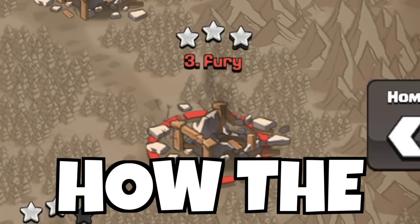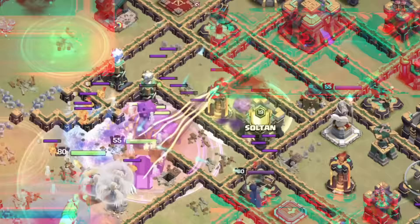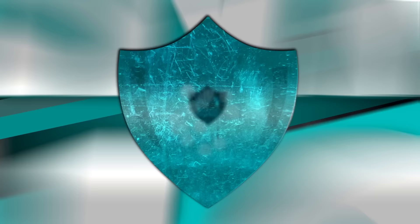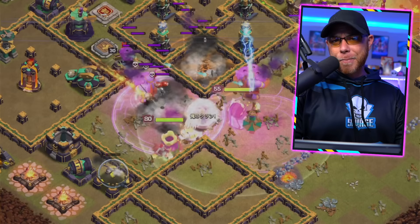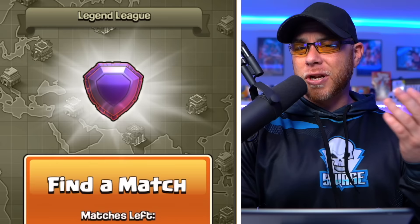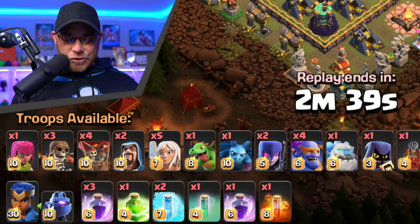Today let's explore how the pros use the Flame Flinger, Grand Warden, and Super Bowlers to easily three-star Town Hall 14 villages. My name is Joe, welcome back to the show. Today we're going to take a look at the Super Bowler Smash at Town Hall 14 — by far one of the more popular ground armies used by pro players against tightly packed defensive bases or symmetrical designs seen in Legends League and clan wars.